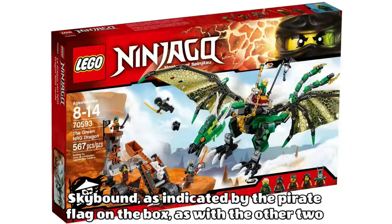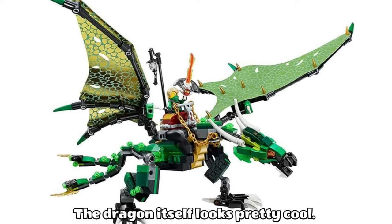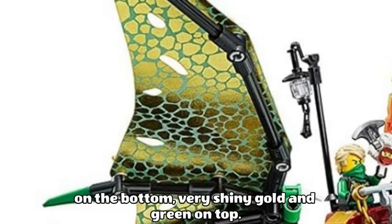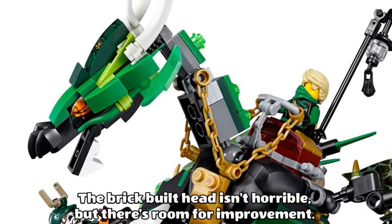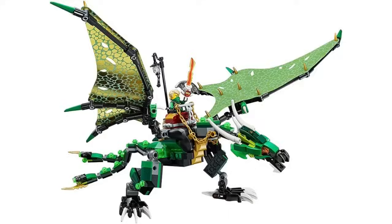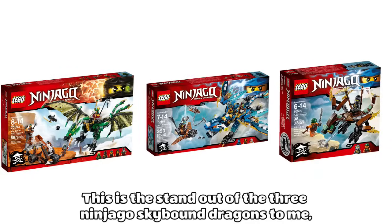Though this one's actually from Ninjago Skybound, as indicated by the pirate flag on the box, as with the other two Skybound sets released alongside the June 2016 wave. The dragon itself looks pretty cool, and the wings in particular are very unique, being with what looks like gold on the bottom — very shiny gold — and green on top. The brick built head isn't horrible, but there's room for improvement, and the lantern on the back is a nice touch. Also, the two tails is different. This is the standout of the three Ninjago Skybound Dragons to me.